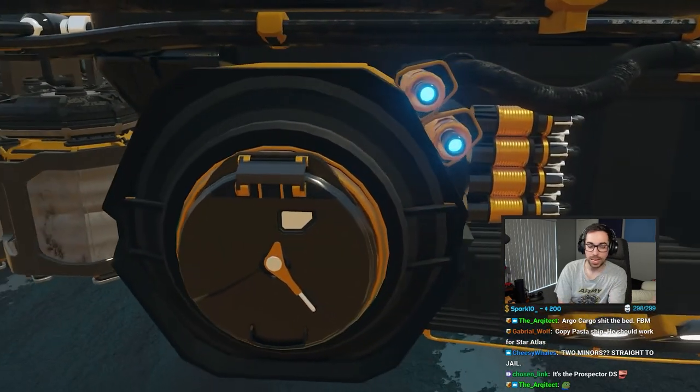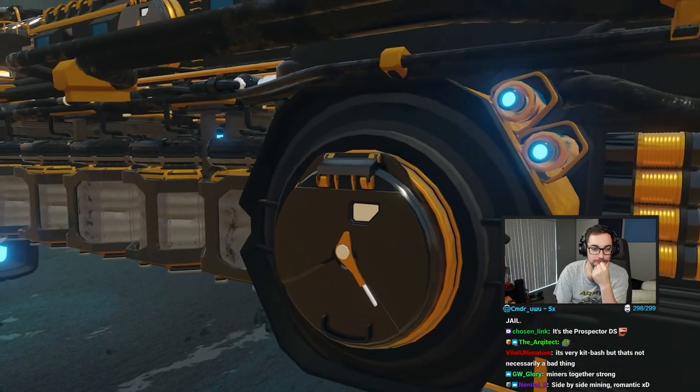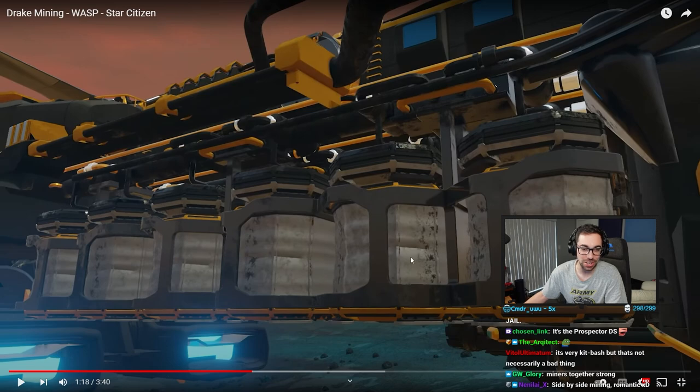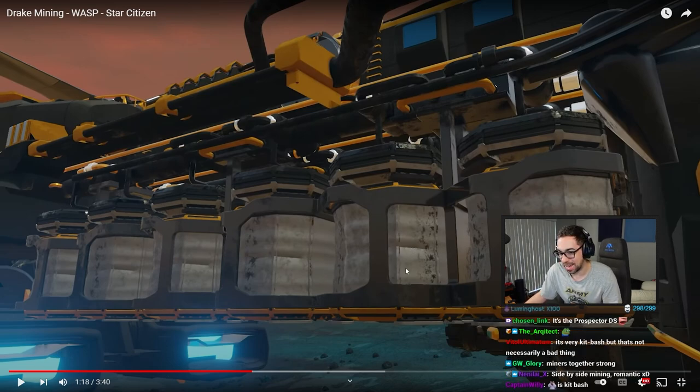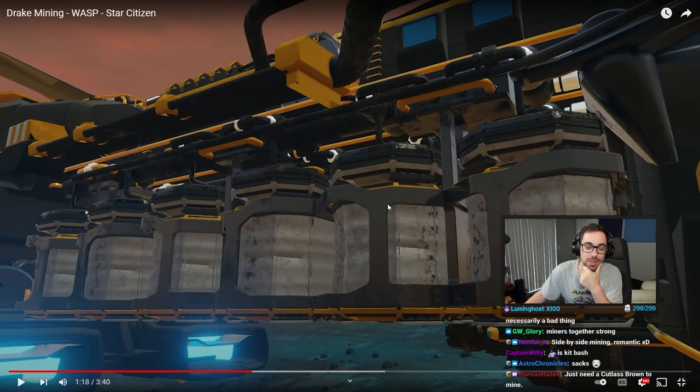It can dock with other ships and it has the standard bags. The most frustrating thing for miners in all of Star Citizen are these bags, right? It's the potential these bags have that still isn't realized yet. I think one of the most satisfying moments for Star Citizen will be the moment these release and are moved into a cargo ship.